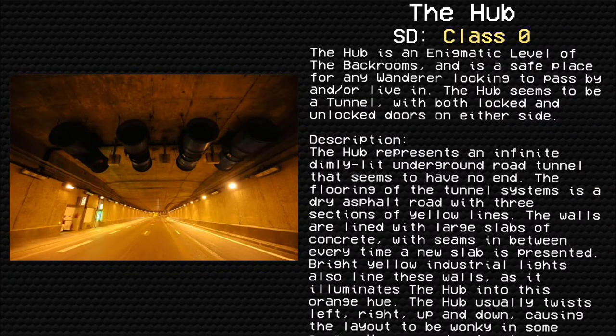The Hub is an enigmatic level of the Backrooms and is a safe place for any wanderer looking to pass by and or live in. The Hub appears to be an infinite dimly lit underground road tunnel that seems to have no end. The flooring is a dry asphalt road with three sections of yellow lines. The walls are lined with large slabs of concrete with seams between every slab. Bright yellow industrial lights line these halls, illuminating the Hub in an orange hue.